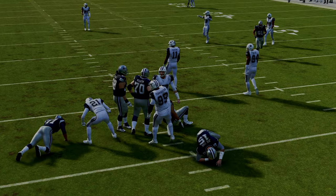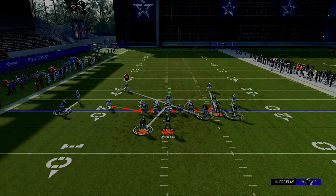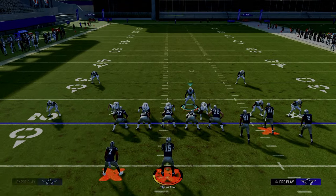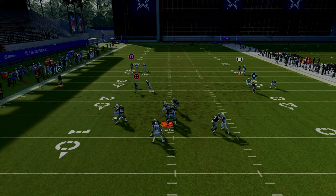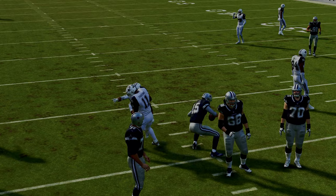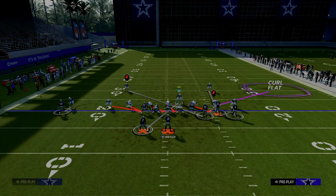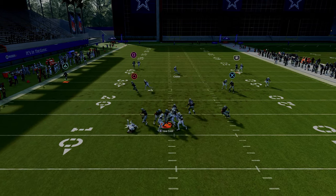Those are two different ways to set yourself up to get the pressure. Another thing you can do is contain — this will open up the gaps a little bit more. You can see how we get that disengage right up the A-gap and then break the tackle to get the pressure. You can also shift them left and, as you see, sometimes they want to come in but just can't.